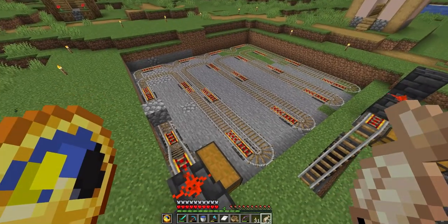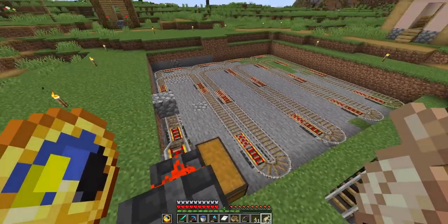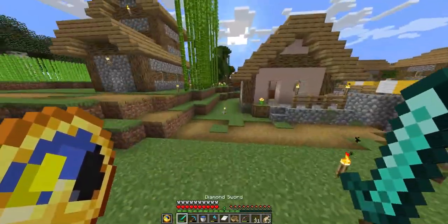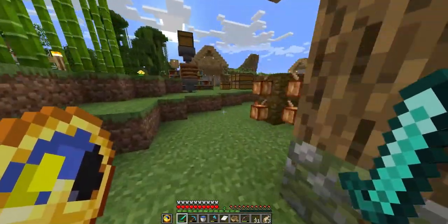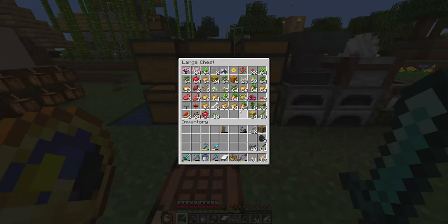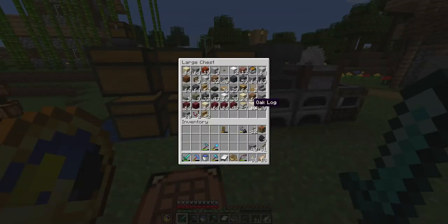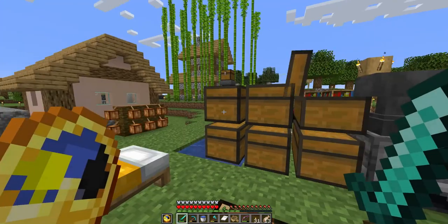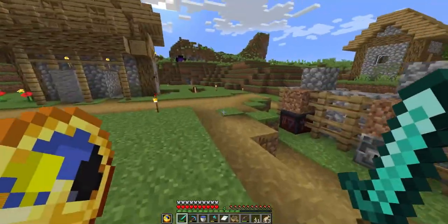It looks like I messed up a little bit. I wanted to have moss as the seed planting block for the bamboo and sugar cane, but I don't have any - no moss, no moss, and no moss. Then there's no other way, so I've got to go on a little magical journey.